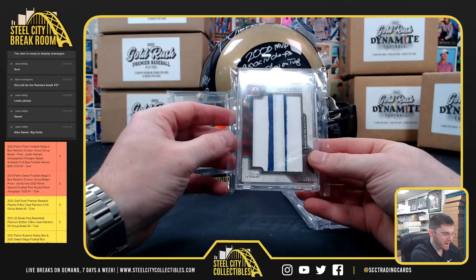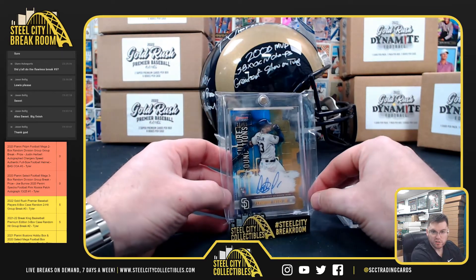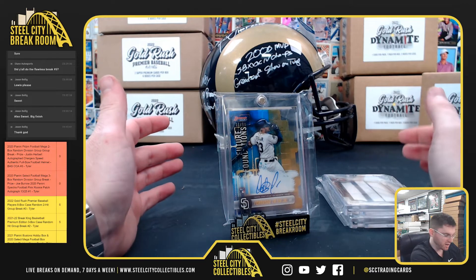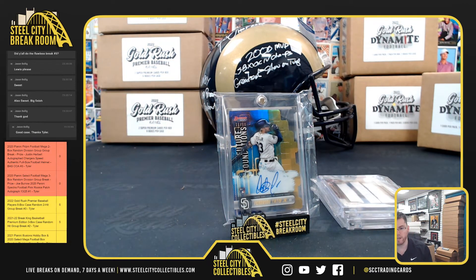Ronald Acuna Jr., Peyton Manning 101 nameplate, Tatis Jr. Gold Rookie Refractor Auto. Awesome case! That was Gold Rush Deluxe, you guys.